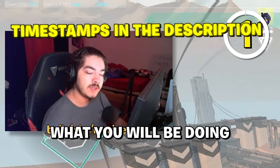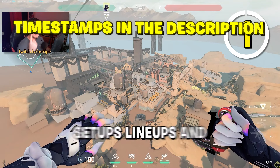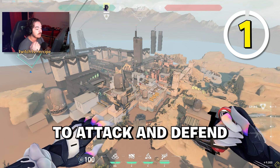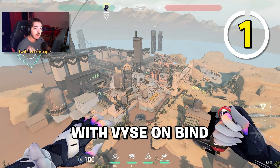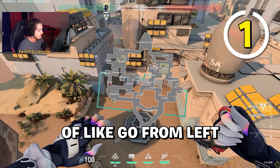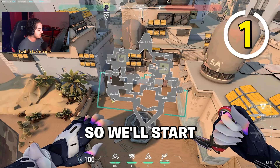In this video we'll be talking about what you'll be doing with Vice on Bind: setups, lineups, and generally good guide tips on how to attack and defend with Vice on Bind. We're going to start with the attacking side, going from left to right on the map, starting with B Long.